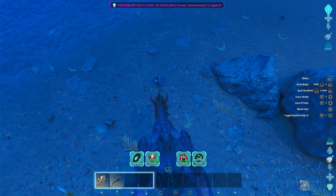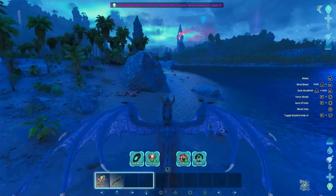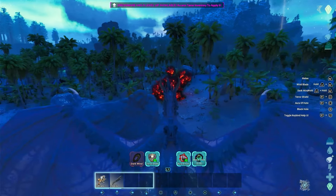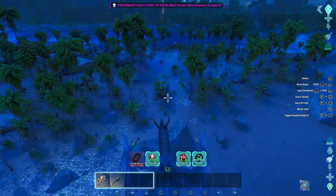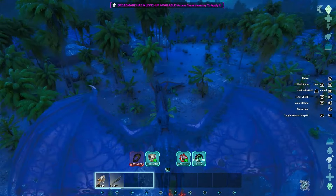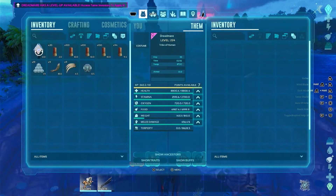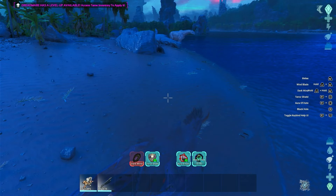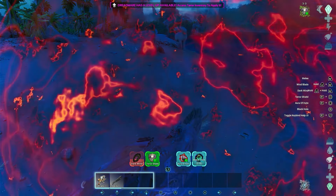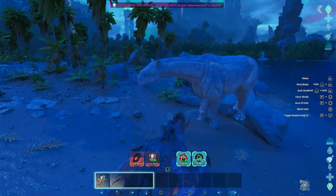Let's see the attacks — 82 damage, so I think that was a headshot. It's not really a big powerhouse. Hold L2 and R2 together for an ability — that looks dope honestly, it doesn't even look like a creature walking. There's the 'Terror Shield' ability — wait, wrong button. R1 plus Square, holding R1 before pressing Square.